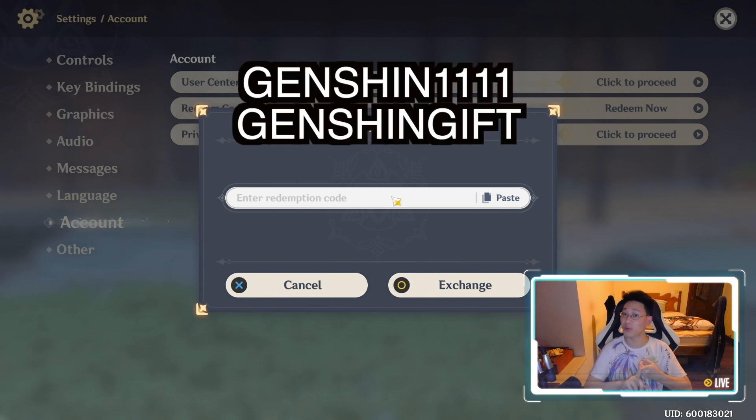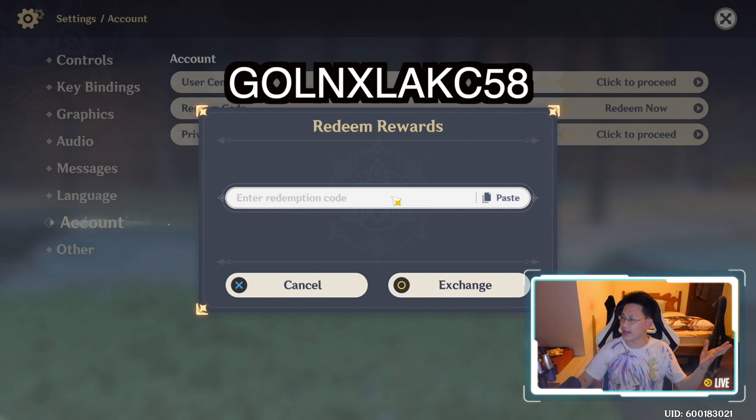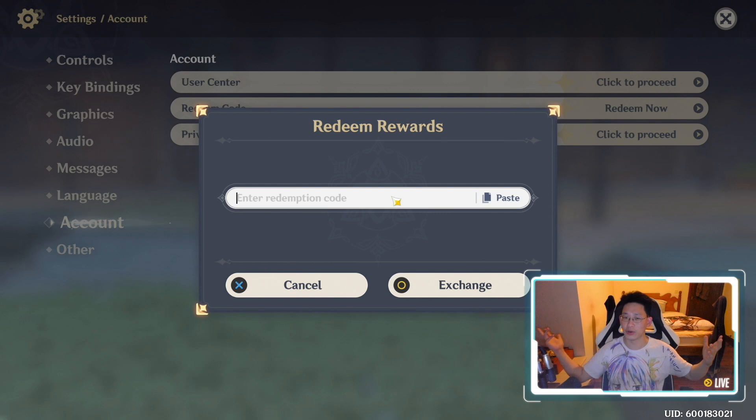There are two older codes you've probably seen before: GENSHIN1111 and GENSHINIGIFT. The third one is new — it just came out about 30 minutes ago — and it is GOLNXLAKC58. It's a weird code, but it will give you 50 primogems. Try all three and hopefully you get a bunch of primogems.